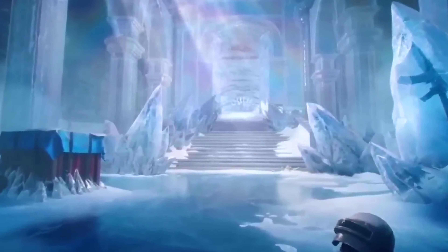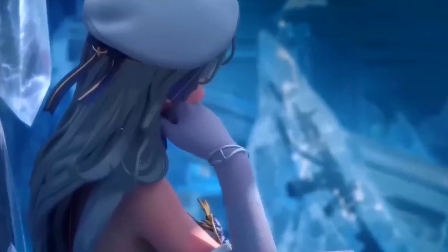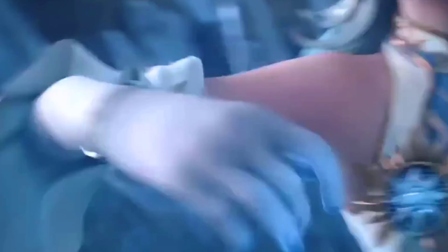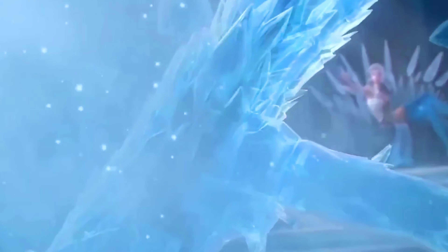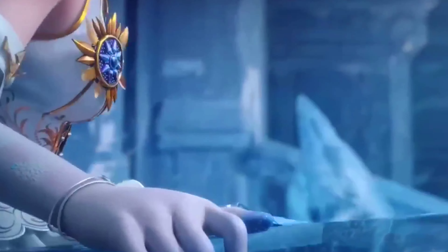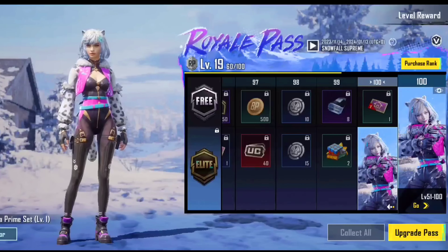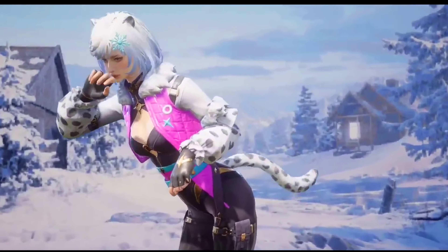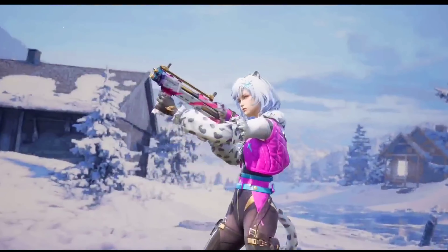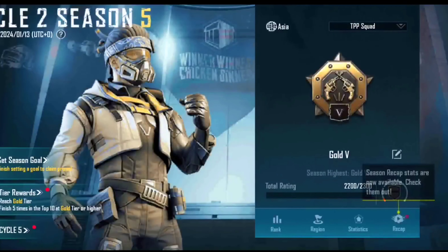Now we are going to show you the ultimate outfit. We are going to show you the UMP upgradeable skin. We are going to show you the UMP Glacier and the M4 Glacier crate. Now we are going to show you the DBS.